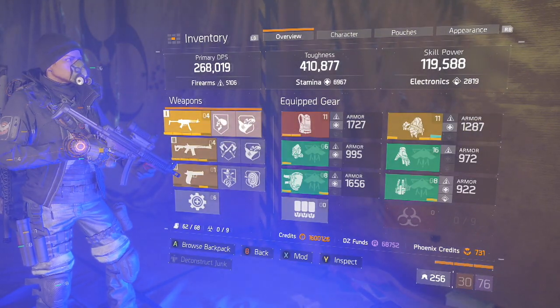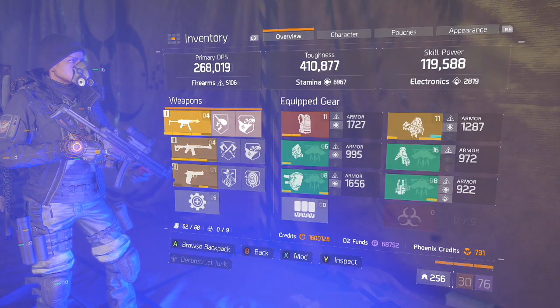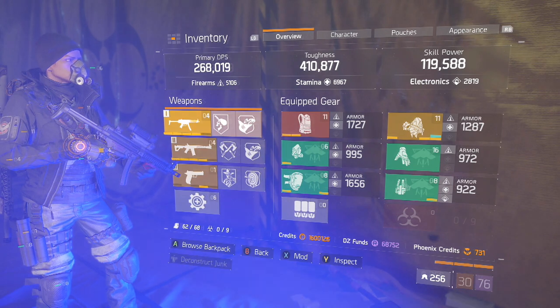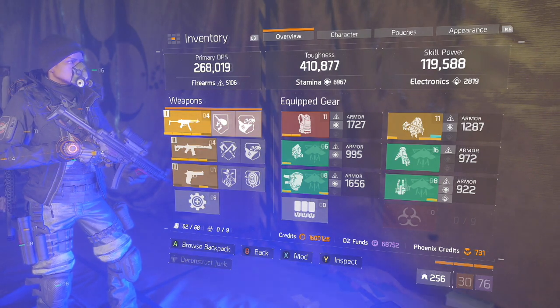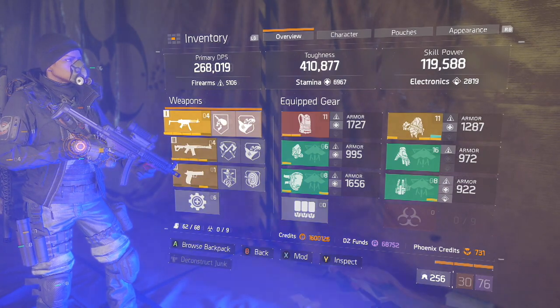I've got 5100 Firearms, 6900 Stamina, and 2800 Electronics. Throughout the whole 1.6 meta everybody's been saying stamina is useless, but I'm here to tell you there is a reason to roll Stamina if you want to have this playstyle.